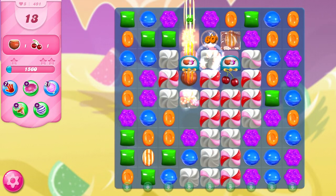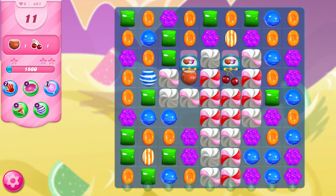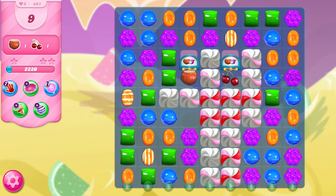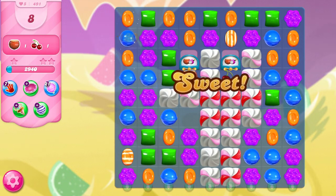I honestly don't remember what the bombs are set at, but I know it's pretty low. We can still kind of work over here — not the best moves, and this stripe is not very helpful up here. It's going to be better for us to just work our way over than to all of a sudden switch to the other side.